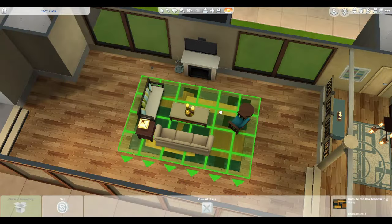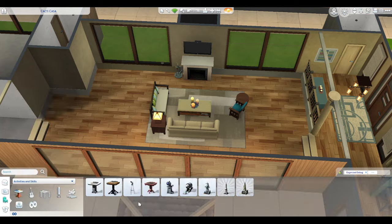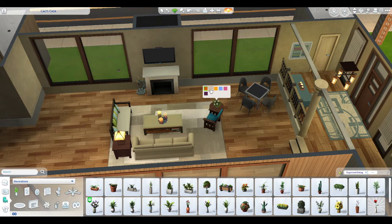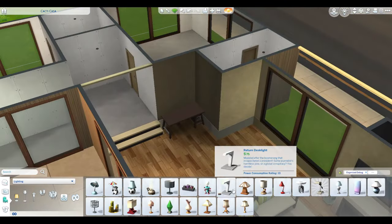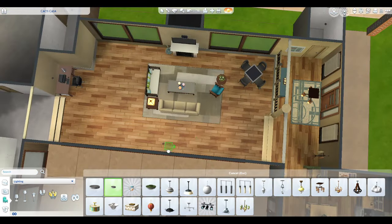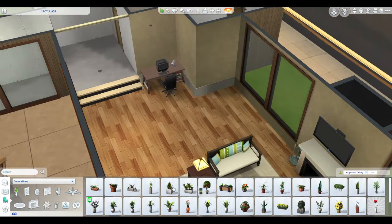Here you can see me just playing with rugs trying to figure out what will look good and also what I can use to fill this space. I added a gaming table figuring these are young people who are living together — they can have a gaming table. There's also a desk with a computer for everybody to use.